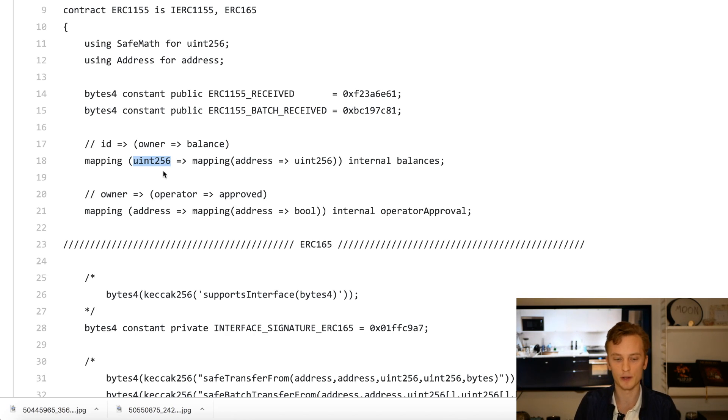If we want to create tokens, we first create the token type, which automatically gets an ID — it just increments starting from one. Then we can mint certain amounts of each token type. Some people find the double mapping difficult to understand — it's almost like a 2D array. Study it carefully, and if you don't understand it, bring out pen and paper and trace through how a mapping points to another mapping.